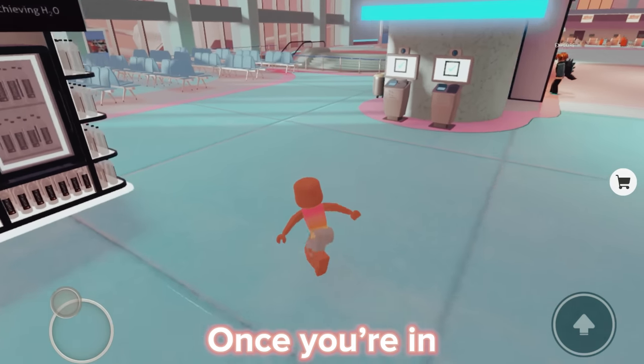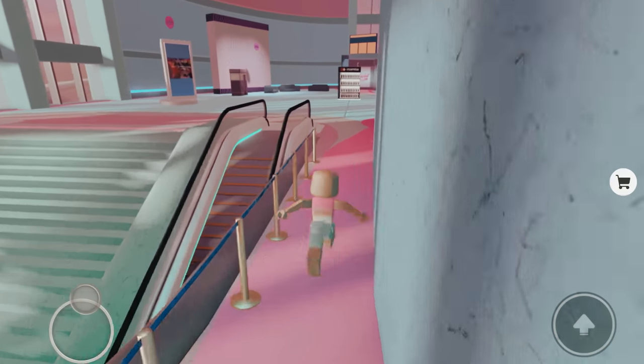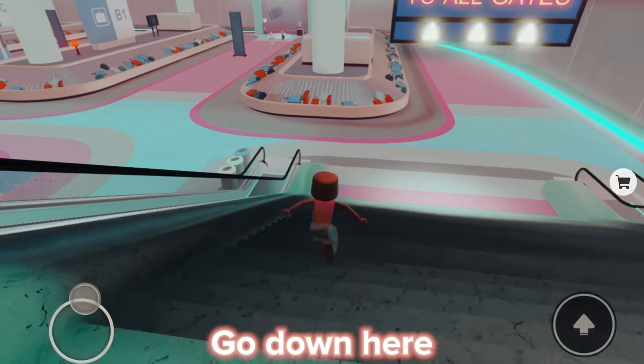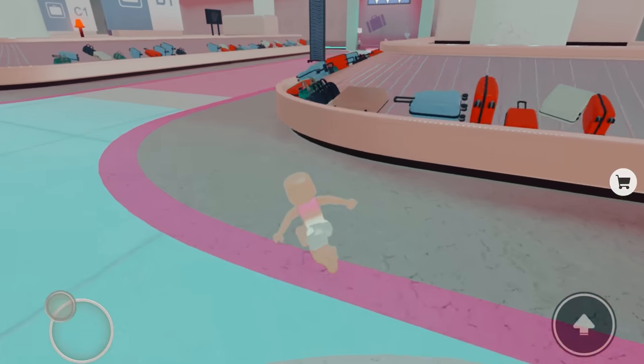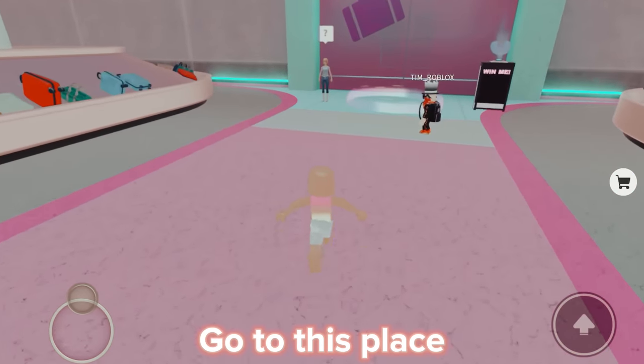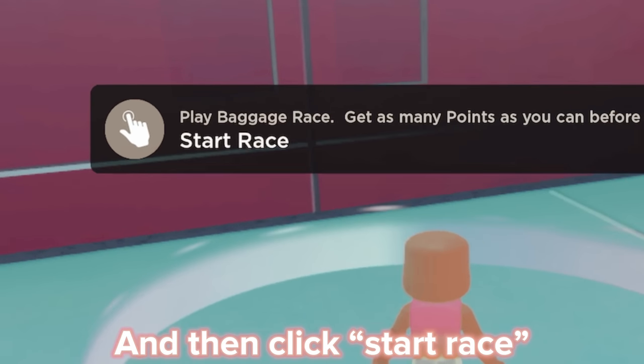Once you're in, walk here. Go down here. Go to this place, and then click start race.